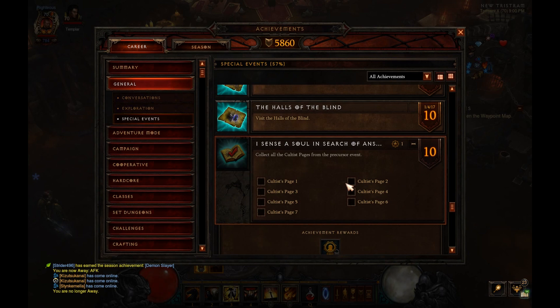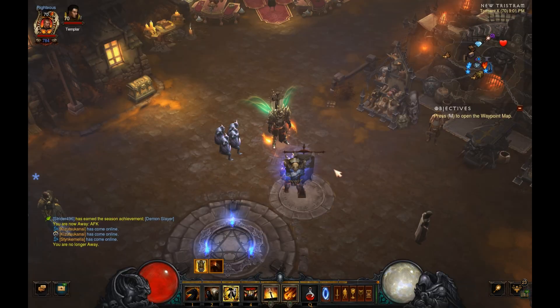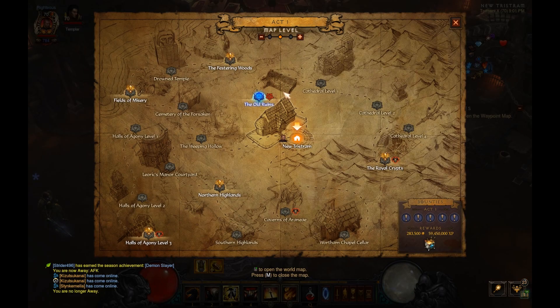Basically you just have to collect seven of these pages — cultist pages. So you'll be looking for these pages; all the areas are in Act 1. You'll be needing to look for a group of temporal priests or initiates.